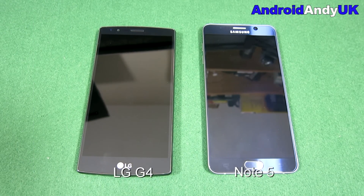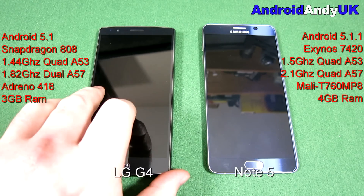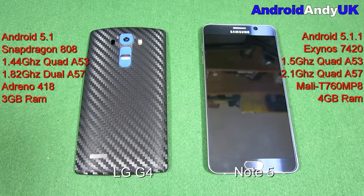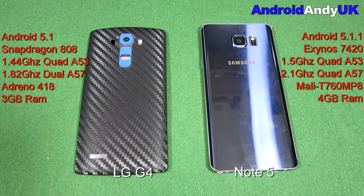Hi guys, Andy here. I have for you today what will hopefully be an interesting matchup — two flagship devices. The LG G4 on the left, running Android 5.1 with a Snapdragon 808 chipset, a quad-core 1.44GHz Cortex-A53 and a dual-core 1.82GHz Cortex-A57, an Adreno 418 GPU and 3GB of RAM. On the right, my Note 5 running Android 5.1.1 with the Exynos 7420 chipset, quad-core 1.5GHz Cortex-A53 and quad-core 2.1GHz Cortex-A57, a Mali-T760MP8 GPU and 4GB of RAM.